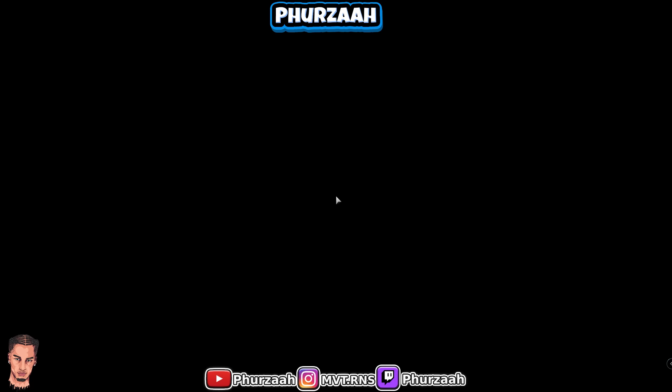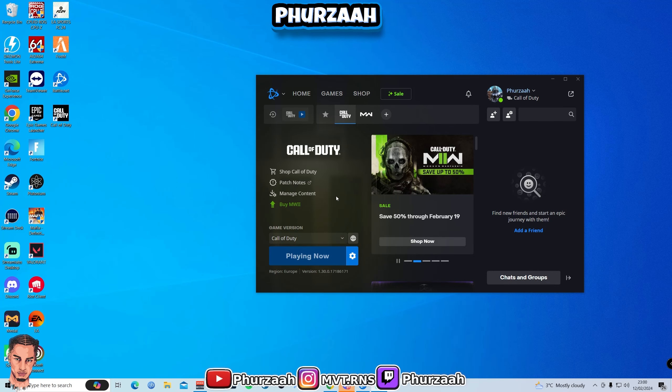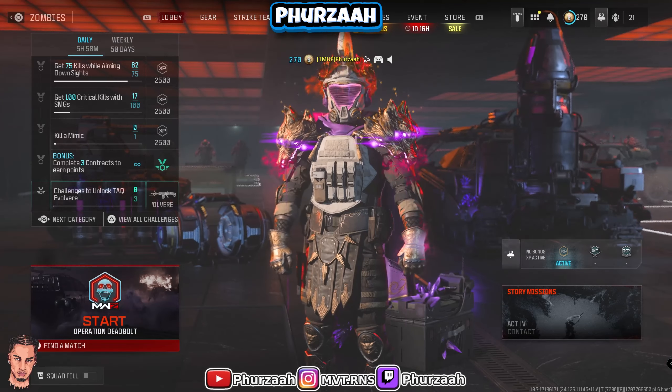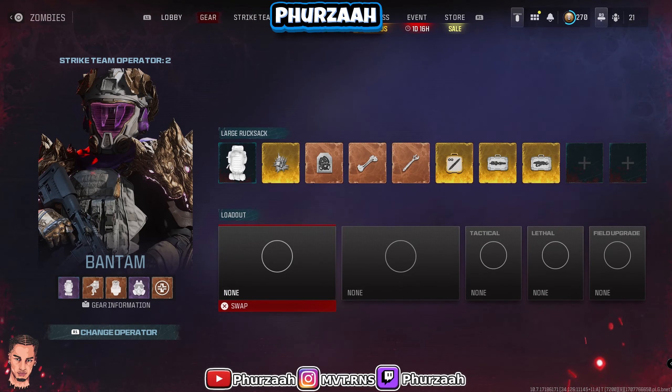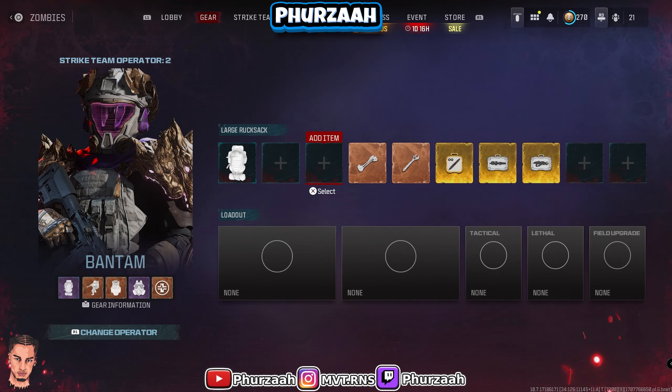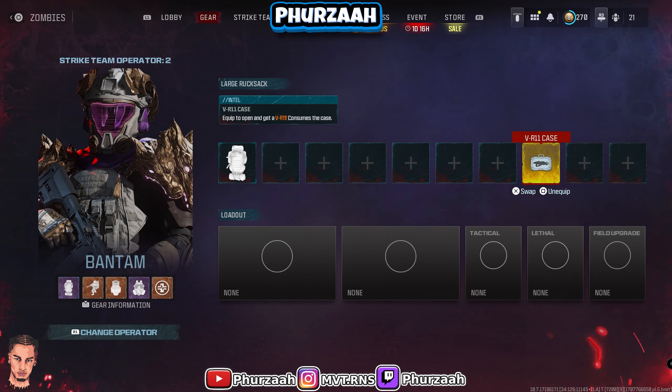After that happens your game will close down — just load back up your game as normal. Once you load back up you will see that all of the items you just had are still going to be in your backpack. At this point you'll see in your stash we still have that 114 like we did at the start, and we're just going to go ahead and put all of these items in our stash — now we have 121 items in our stash.